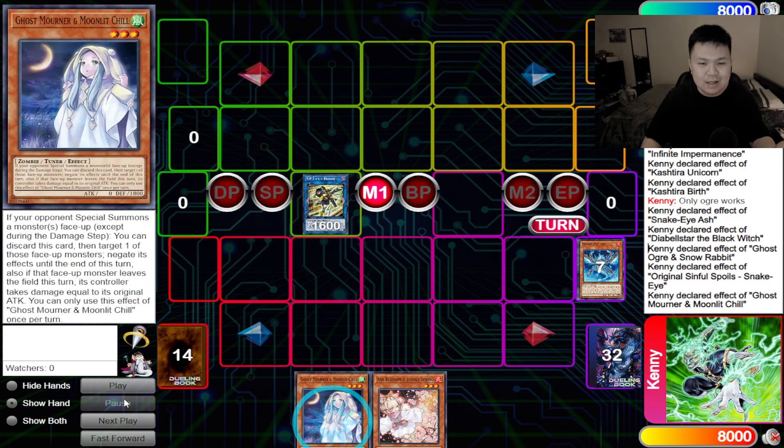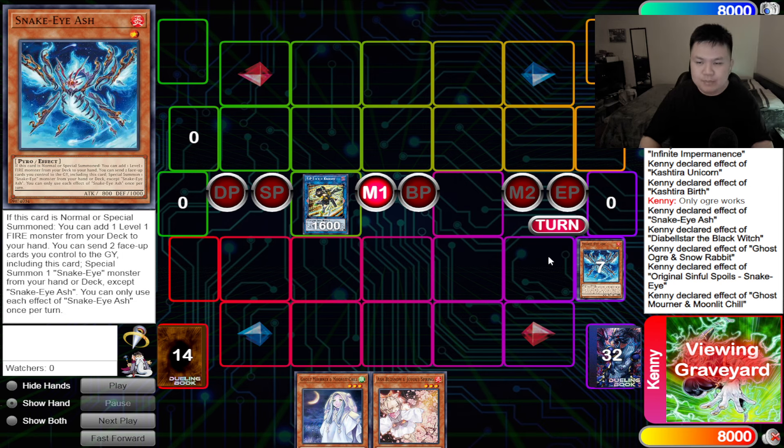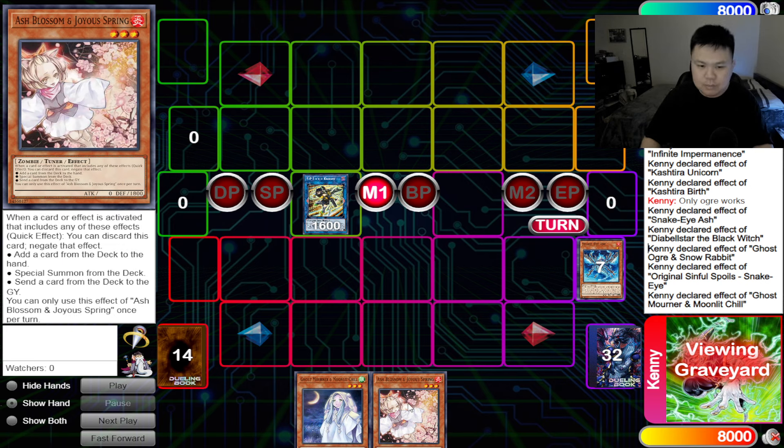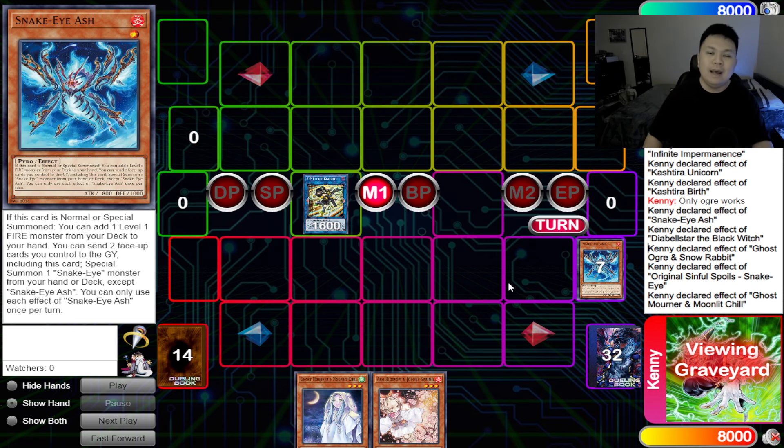If you Ghost Ogre the Dia Bell Star, sure they'll set their original, but their original doesn't do anything — if you summon out Snake Eyes Poplar, Poplar can't get another original because you already used it. They'll get Divine Temple but that doesn't do anything because you don't have any cards to keep going. If you summon Snake Eyes Oak all you really do is make SP Little Knight. It's the same as if you Mourner'd the Dia Bell Star — they end on SP either way.